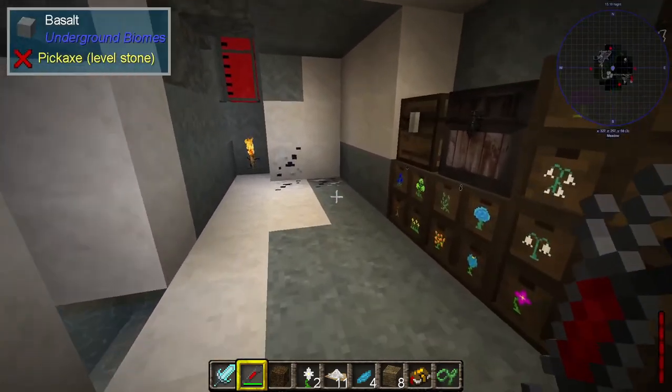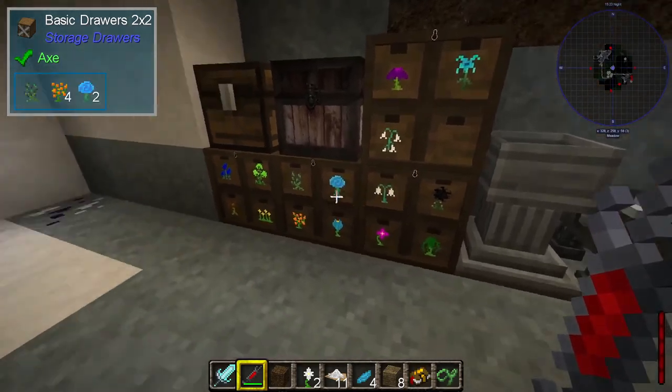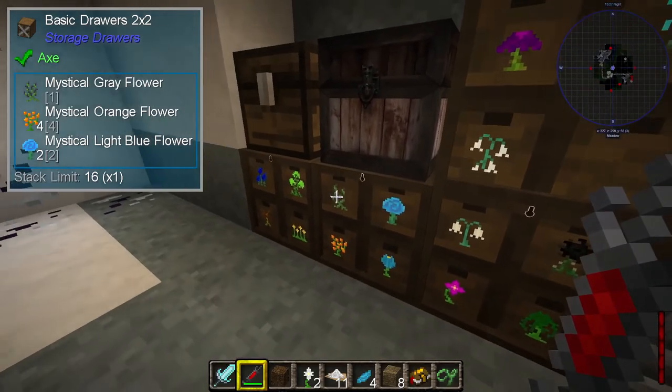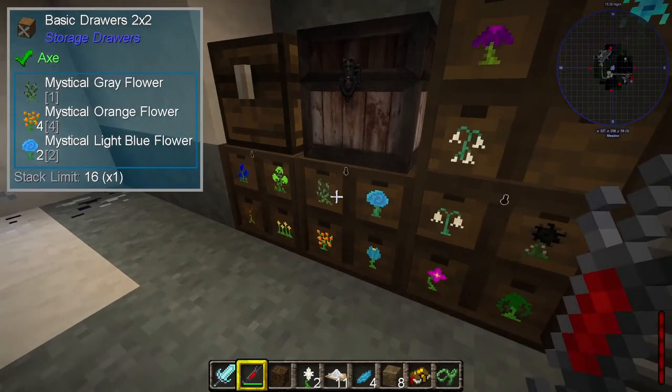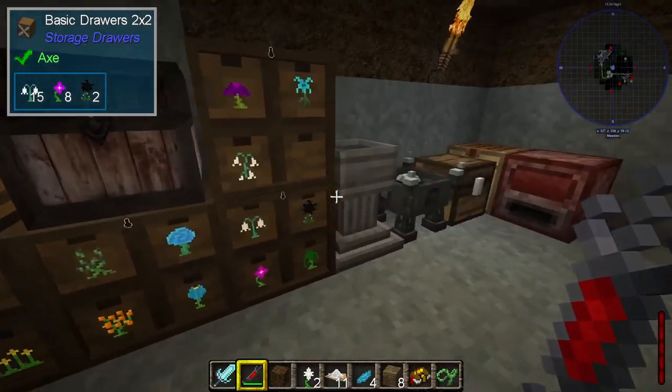Down here I've been doing quite a lot of organising. Over on this side, we've got the drawers that hold all the different magical flowers for mystical agriculture. So all the mystical flowers — we've got blue, lime, yellow, grey, orange, light blue, white, and so on — all the different kinds of flowers I've been making.